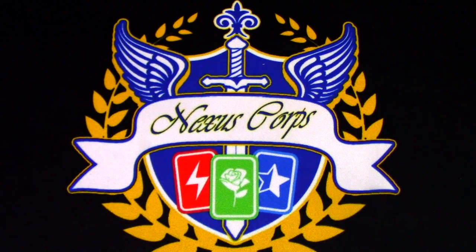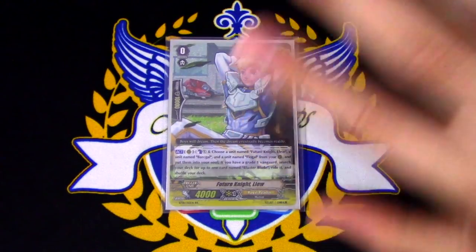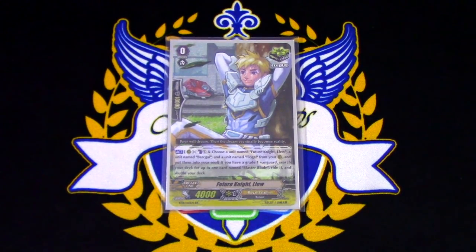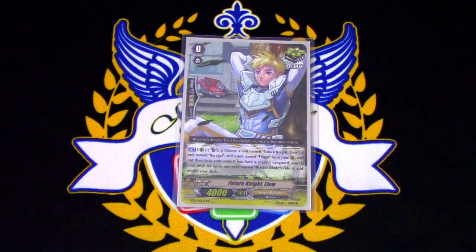On to Grade Zeros. One copy of Loo. We're only running one copy because if this thing dies, we're just not doing the Bark Gull combo. We're running the one copy of Loo because you fish it out immediately with Bark Gull's skill, and then you're done.